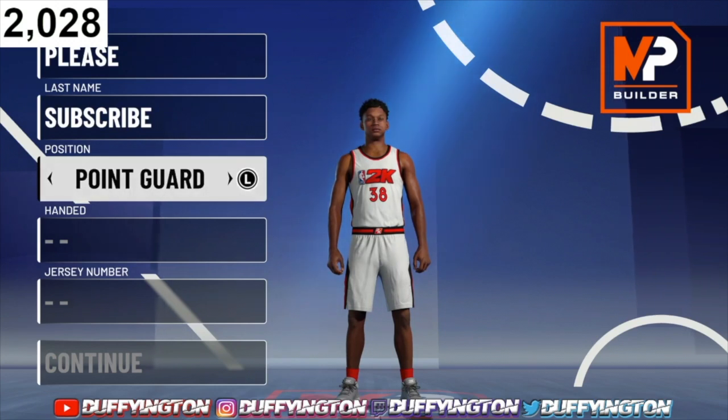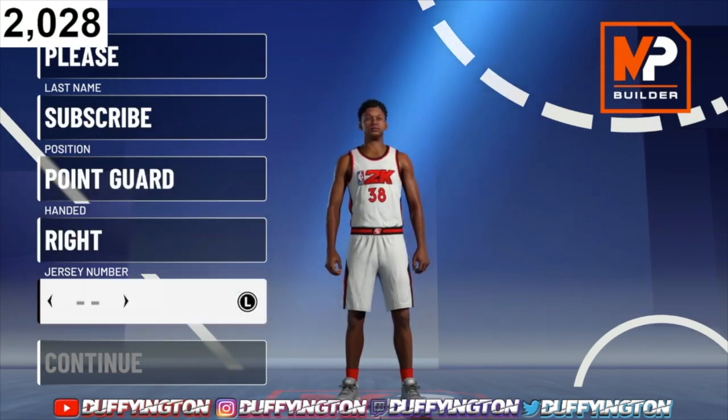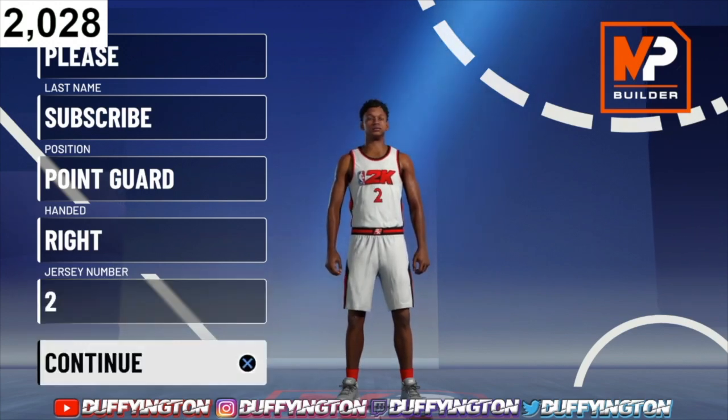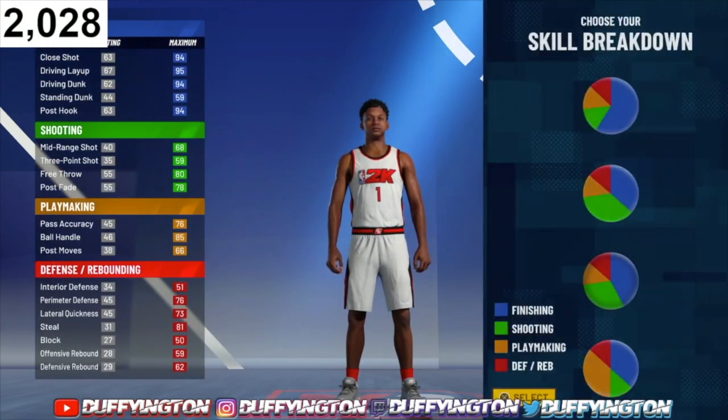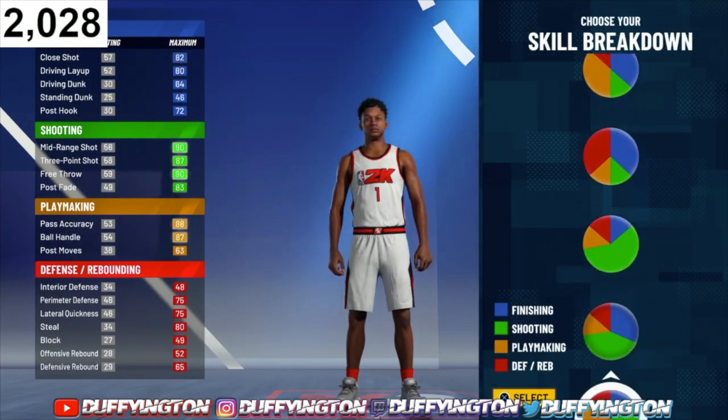For position, you want to rock with the point guard position, whatever hand you want. For the skill breakdown, aka the pie chart, you want to rock with the pure playmaking pie chart.